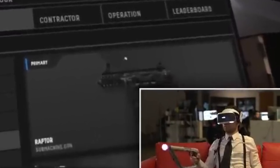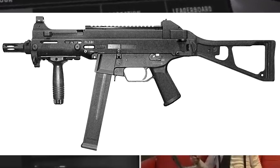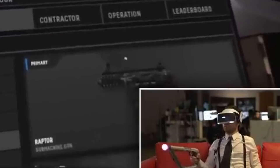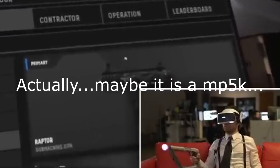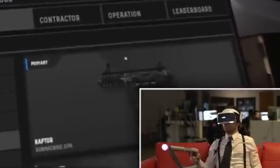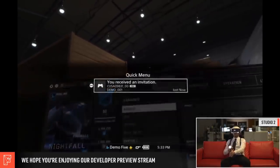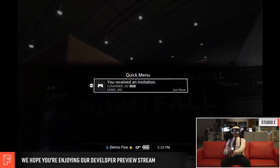Frank selects the Loadout tab and we see the new weapon for the first time. It's called the Raptor, and it's a submachine gun that seems to be based on the real-life UMP-45, or perhaps an MP5K as was pointed out during the live stream. Looking up both weapons, I'm leaning towards the UMP-45 based on the shape of the magazine - the MP5K seems to have a bit of a curve whereas the UMP is pretty straight. I'm no gun expert though, so let me know below. I also couldn't tell if they've added more custom loadout slots.